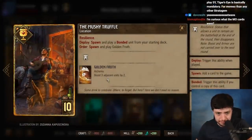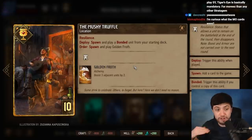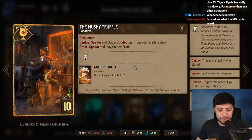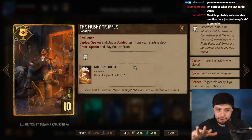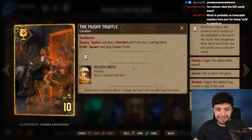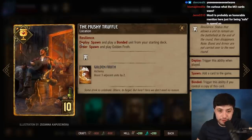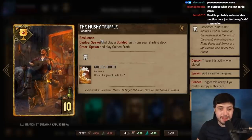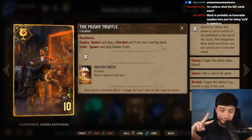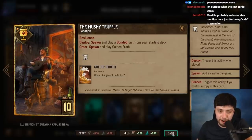Mushy Truffle is a newer card, but I feel fine putting it on this list. Even after a provision nerf from 9 to 10, it still sees plenty of play — and when a card sees play after a nerf, that tells you it's good. It can carry over six points by spawning a bonded unit from your deck, and it creates two units, so if you're playing Nilfgaard Assimilate it's a lot of proccing.